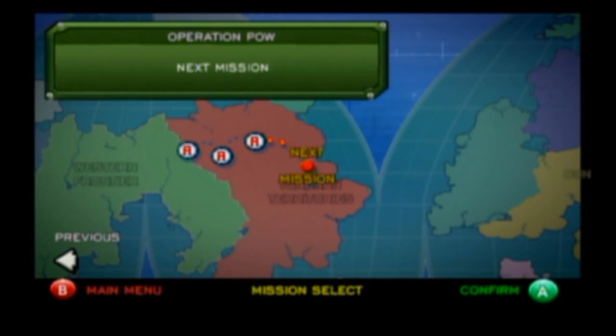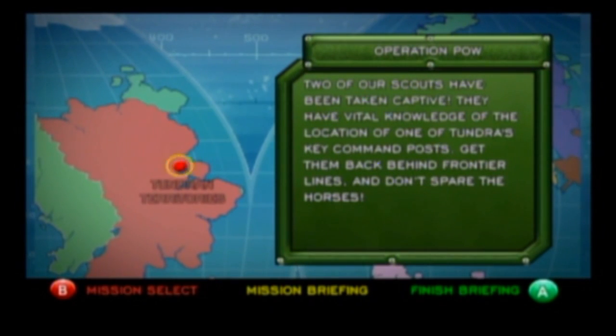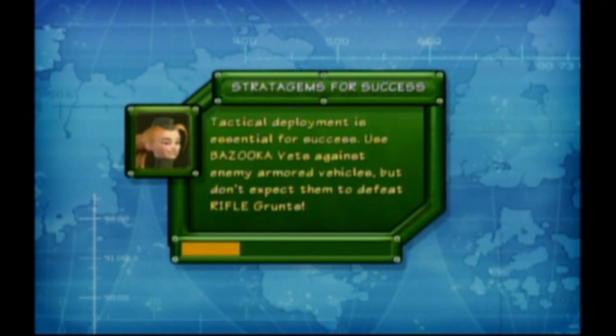Hey guys, welcome back to Battalion Wars. In the last part we defended a radar array. Now we're doing Operation POW — two of our scouts have been taken captive. They have vital knowledge of the location of one of Tundra's key command posts. Get them back behind frontier lines. Brigadier Betty is here, and I consider her to be kind of the Navi of this game.